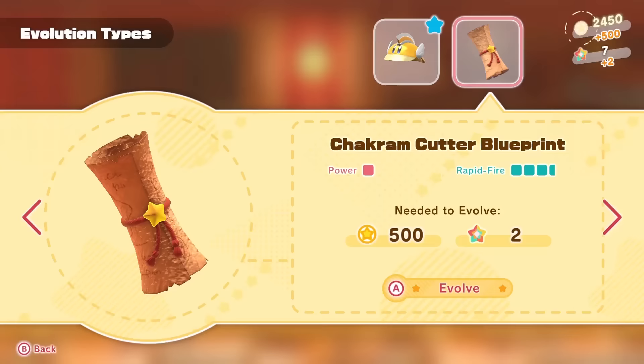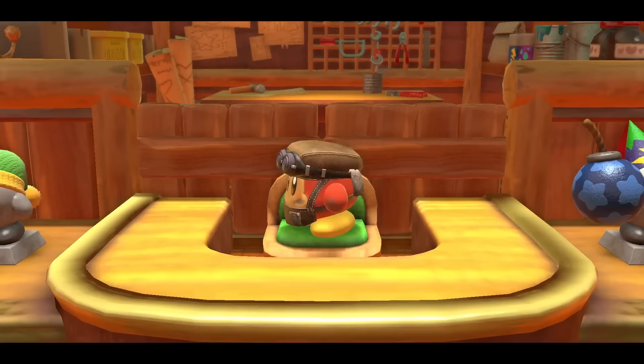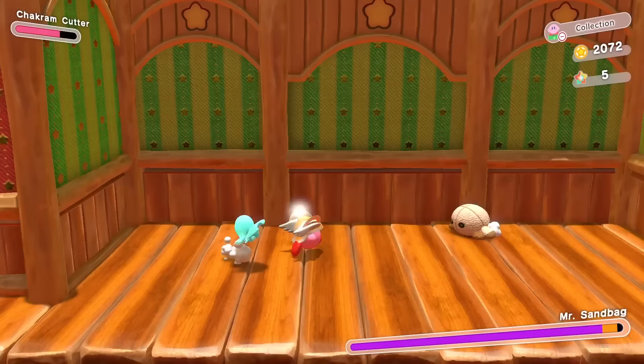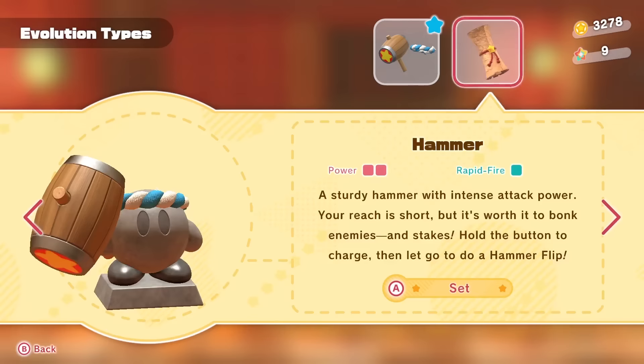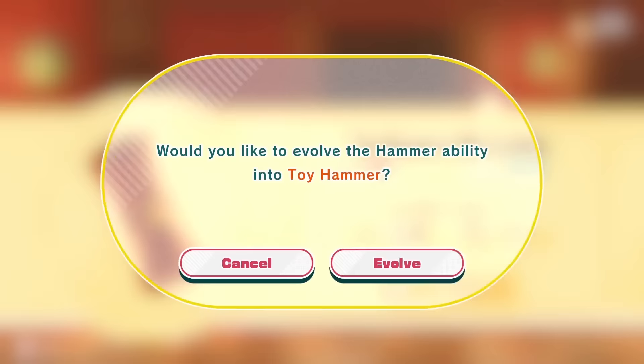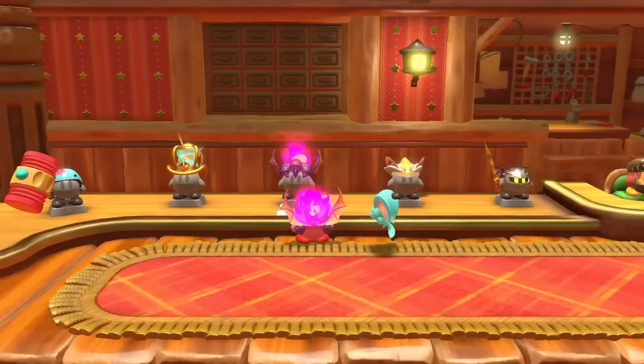The stars and coins you get feed into another neat addition too. You can spend them to unlock upgraded versions of your abilities after finding blueprints, like giving your Cutter two blades instead of one. That helps keep your powers fresh all the way through, even if it rarely changes how you'll actually think about using them in a given situation. Thanks to my relatively thorough playstyle, I nearly always had enough stars and coins to unlock all of them as soon as I found their blueprints, which meant the process of going back to town to pay for an upgrade was largely symbolic — but the point is that my fire ability lets me glide through the air like a dragon now.